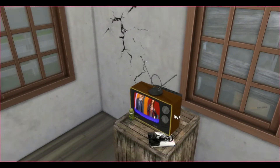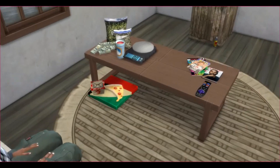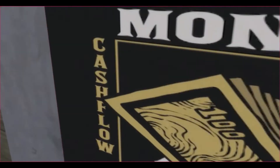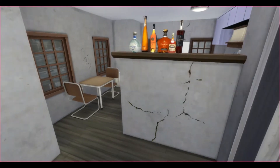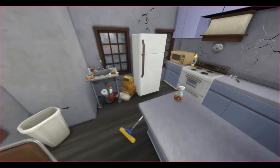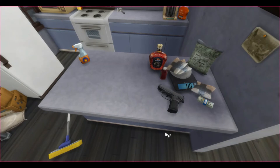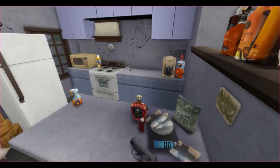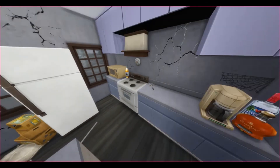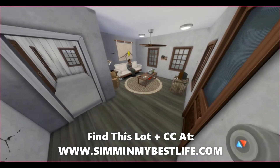He's watching a bit of TV. Kamal hasn't figured out what he wants to do with his life — he's kind of like a couch potato. This is his living room; it's not neat at all. He's living by himself. It's a man cave. There's cracks in the wall, everything is everywhere, and there's just a little bit of dope — a little bit of that Nino, a little bit of money and some guns. You can find all of those items — all this CC made by me — at www.simmingmybestlife.com.